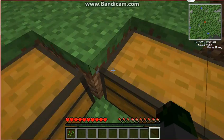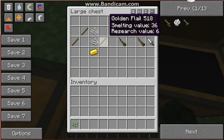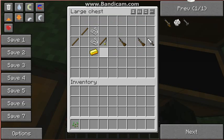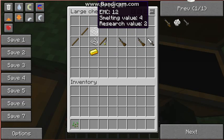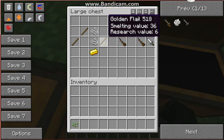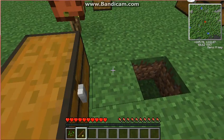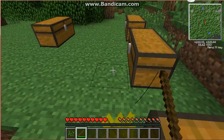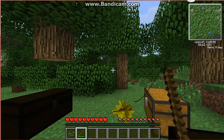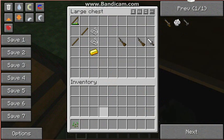Ok, there's that. Next we have the golden flail — well it comes in any kind of ingot, I chose butter ingot. It's crafted with two sticks, two strings, and an ingot. Let's take this. What it does is it's really strong — you can kind of throw it. It's like a fishing rod but with something spiky at the end. We'll put that back.